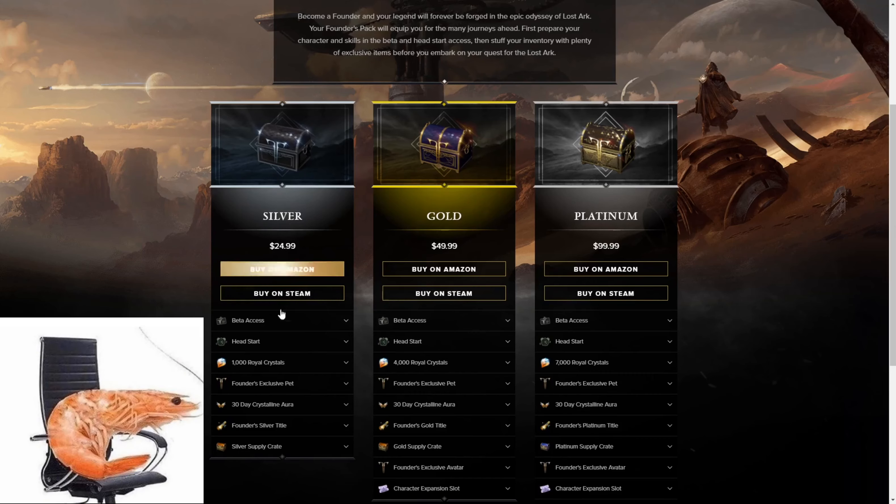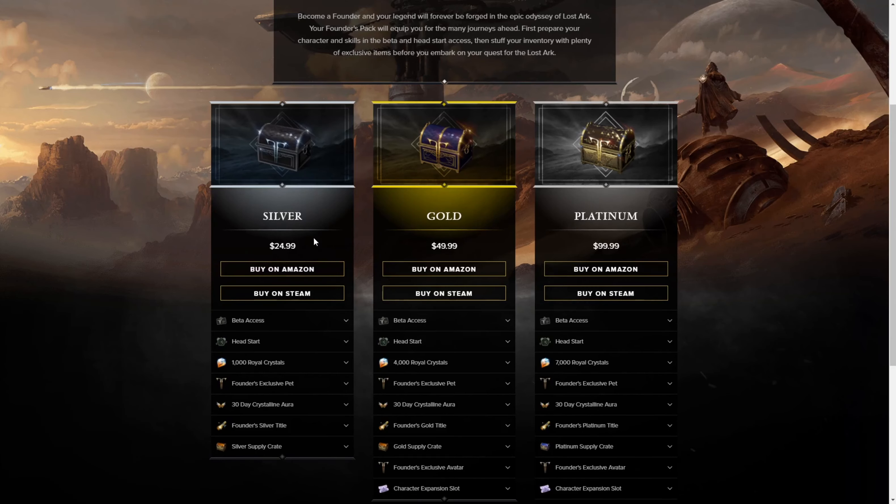If you're a shrimp and you like to try out the game, or you want to start with your whale friends who are starting early, get the $25. You get some bonuses, some exclusives. It's not really that big of an advantage in game.